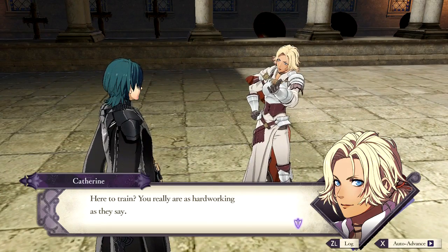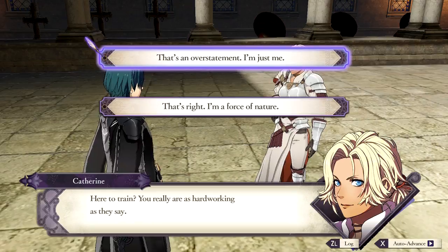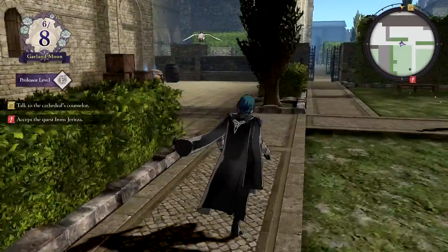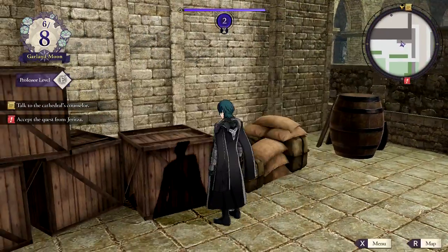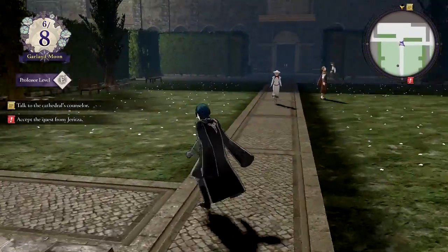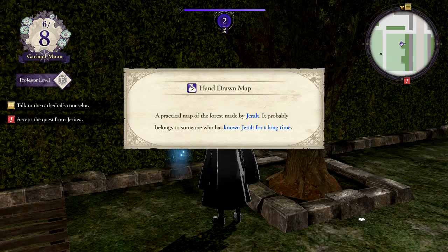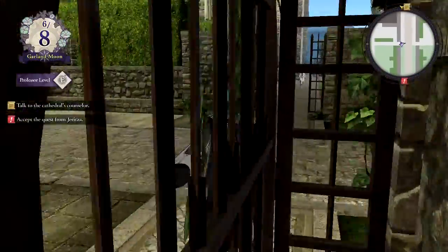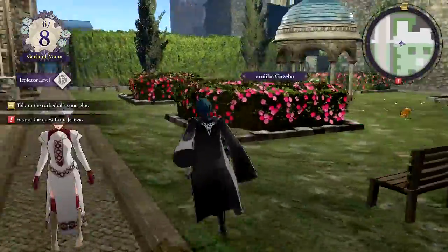Here to train? You really are as hardworking as they say. Spoken like a true hard worker. And a smithing stone. Hand-drawn map — a practical map of the floor made by Geralt. It probably belongs to someone who has known Geralt for a long time. Pretty sure I'm saying his name wrong constantly.